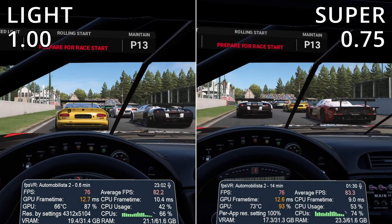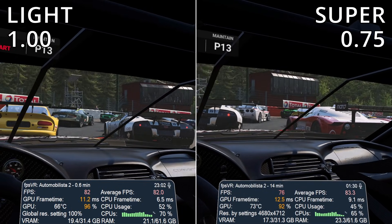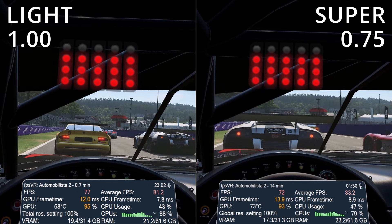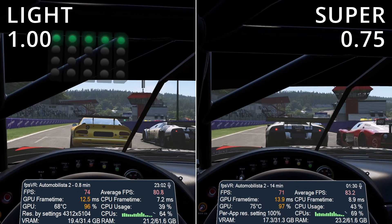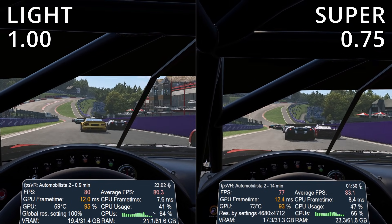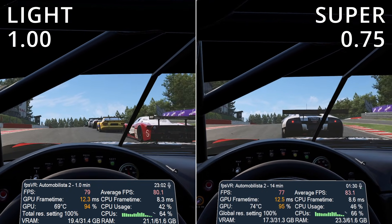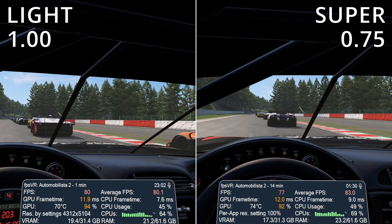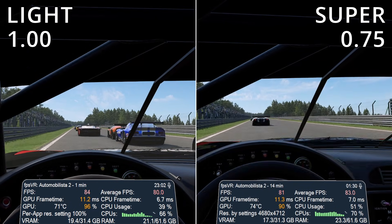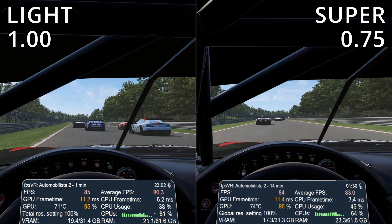Now we're looking at the Lite on 1.00, still the high preset in Pimax Play on the left, but the Crystal Supra on the right is at 0.75, which is the medium preset. The reason I've done this is because they basically perform the same. Resolution-wise, the Lite is still rendering at 4,312 by 5,104. The Supra though is at 4,680 by 4,708, meaning they are essentially rendering very close to the same number of pixels.